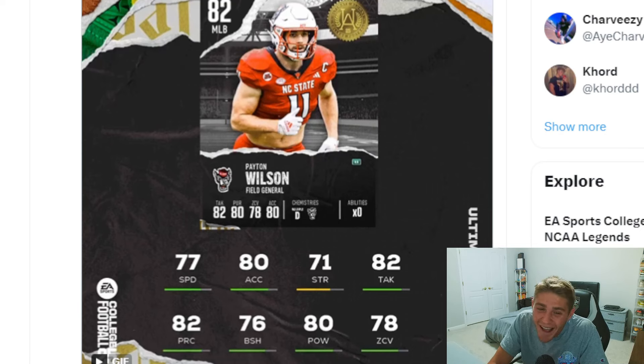Another thing that really knocked this card down for me — two stats. One, 77 speed, and two, 71 strength. Peyton Wilson looks absolutely shredded — he is definitely stronger than 71 strength. Also, 78 zone is whatever, 80 hit power — how do you have 80 hit power but only 71 strength? That doesn't make sense. We only know eight stats per player, but 77 speed, 71 strength, a middle linebacker — kind of leading me to think that this card is not going to be the best.